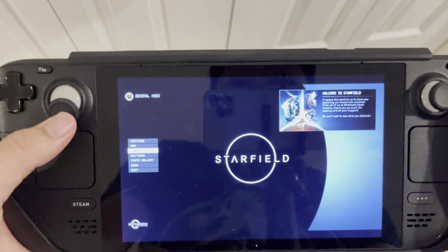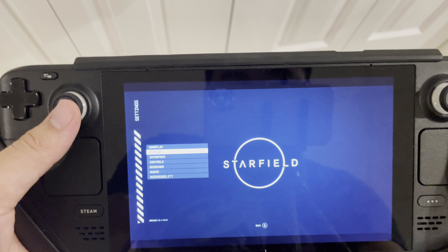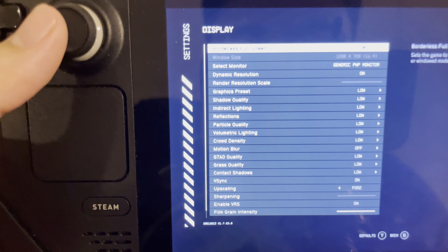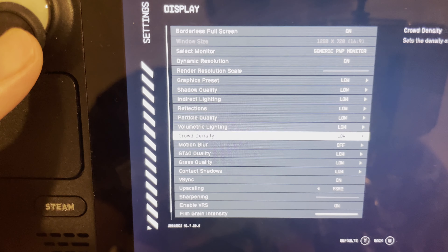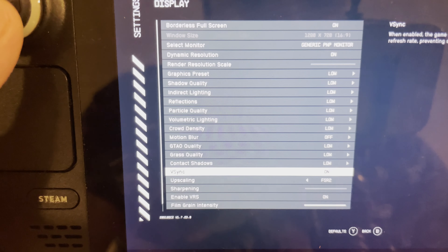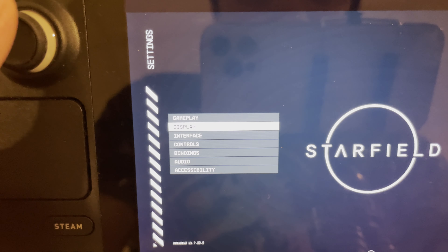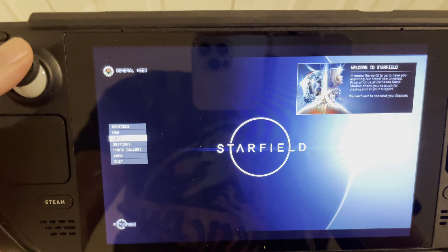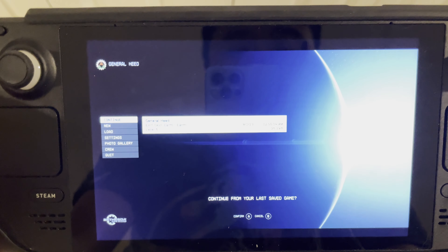All right, here we are on the main menu. Right now I have default settings on, but we can take a browse — you can see the resolution and everything is on low by default. I'm going to keep it on low just because this is a very demanding game and the Steam Deck is not really a high-powered gaming device compared to a desktop PC, so let's just jump right in.